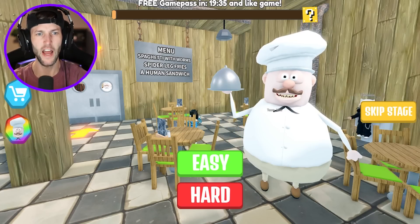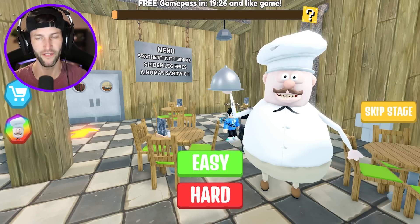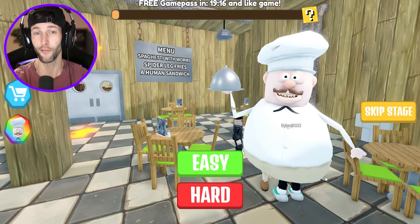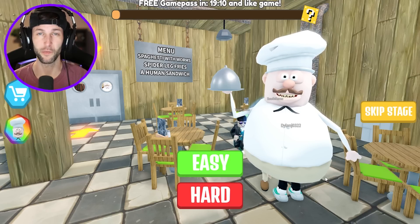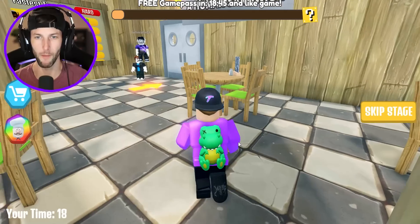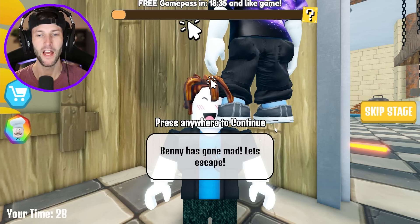Well that's one obby down — let's go to the next. This next obby is Escape Benny's Restaurant. We came here for some spaghetti and meatballs and apparently the chef Benny is very very evil. What's on the menu? Spaghetti with worms? Spider leg fries? Or a human sandwich? If you had to eat one of those meals for dinner what would it be? I think I'm gonna go with spider leg fries — and I'm also gonna go with hard mode because we already warmed up with evil granny's house.